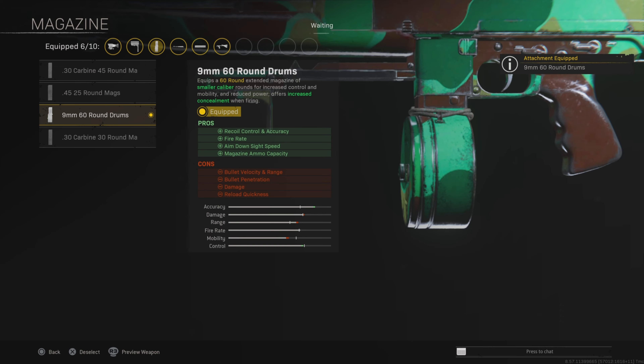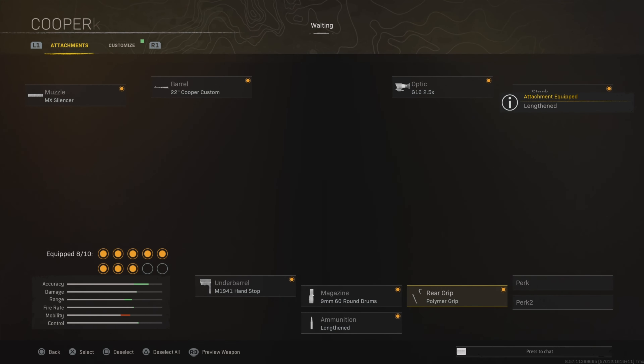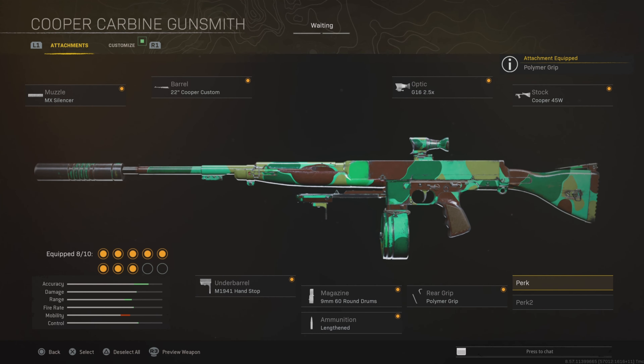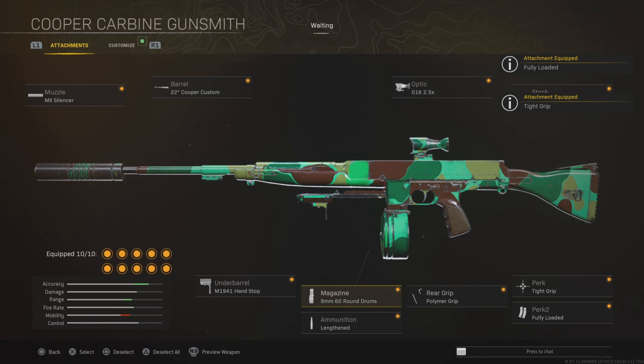The 60 round drum is also going to increase the accuracy, the fire rate, and the ADS, which is great. Lengthened ammo type, polymer rear grip for flinch resistance — which is actually really important — and then tight grip and fully loaded. This class is honestly a laser beam. That is the default loadout; let's get straight into the next weapon.